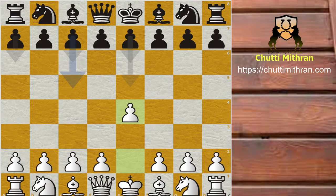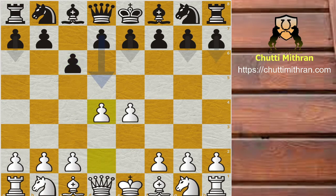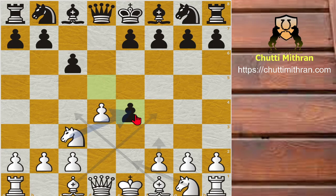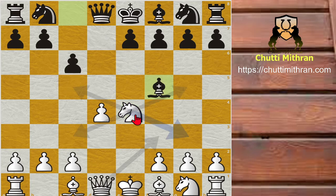White opens with pawn to e4 — the king's pawn opening — and black replies with pawn to c6, the Caro-Kann Defense. White plays pawn to d4 and black strikes in the center with pawn to d5. Knight to c3 develops the knight and defends the pawn on e4. Black trades with captures on e4, and after knight captures e4, bishop to f5 is played.